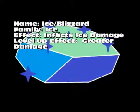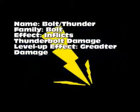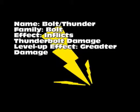Next we have Ice, or Blizzard — that is the Ice Family, inflicts Ice Damage, and level-up effect is greater damage. Then Bolt, or Thunder, part of the Bolt family, inflicts Thunderbolt Damage, and greater damage on level-up. I'll just get those out of the way because they're all the same thing.